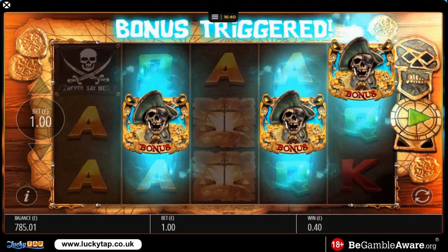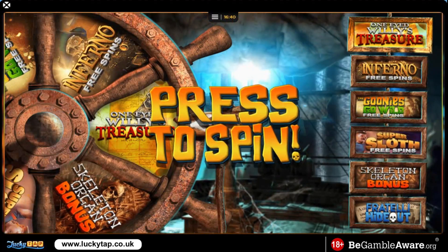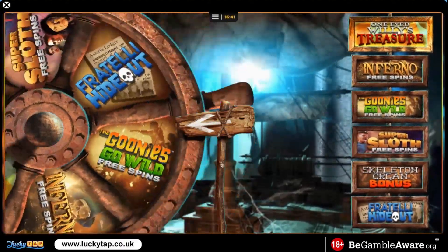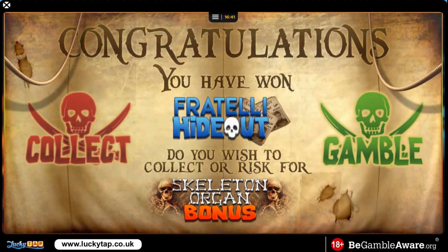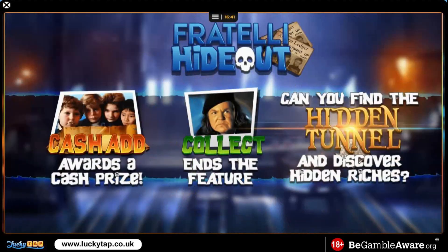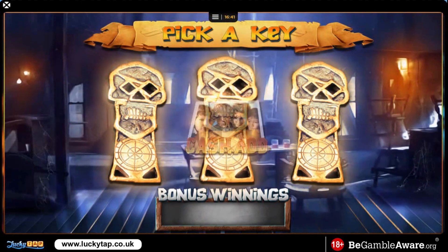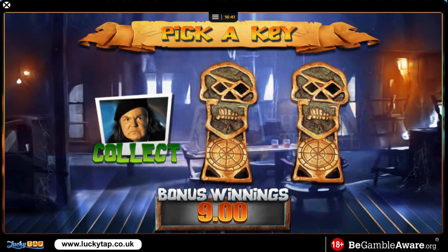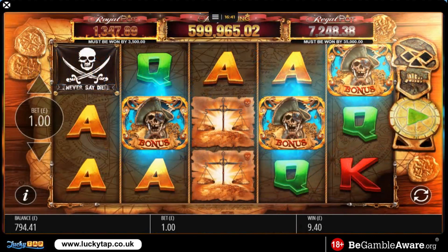Here's our first bonus triggered. We've got five bonuses to choose from: Frightful Hideout, Skeleton Organ, Super Sloth, Goonies Go Wild Spins, Inferno, and also One-Eyed Willie's Treasure. This is the first time so I'll just take it — it's probably gonna give us pennies, I never really go well on these. I always think I should take the left one, but I picked the middle. Yeah, that's pretty embarrassing — nine quid for that. Probably gonna leave the other one alone as well.